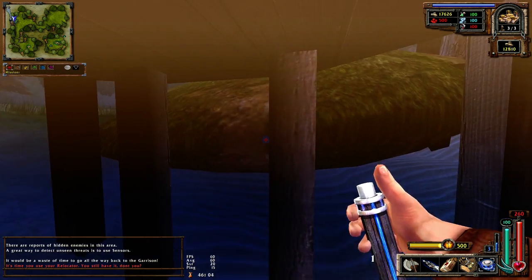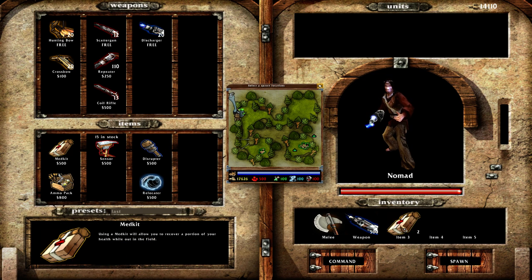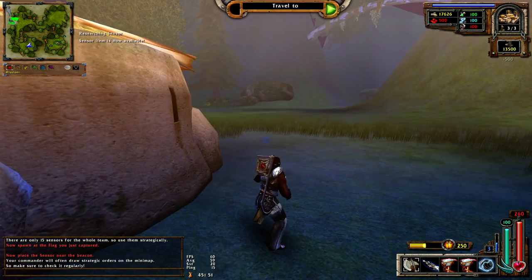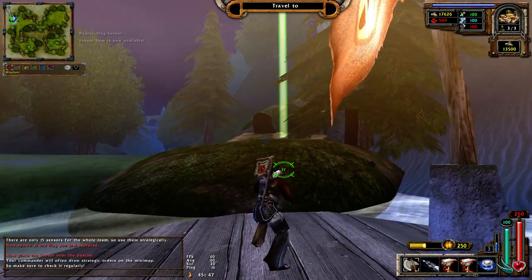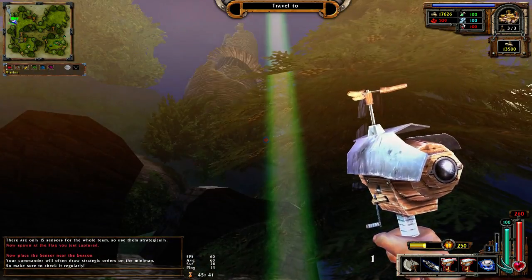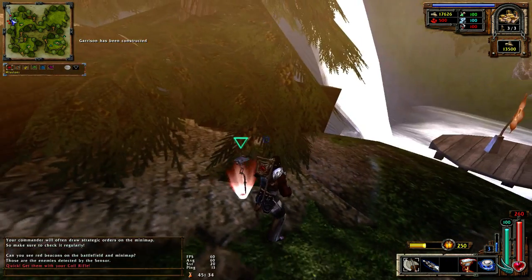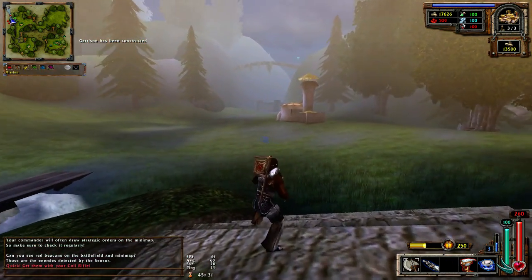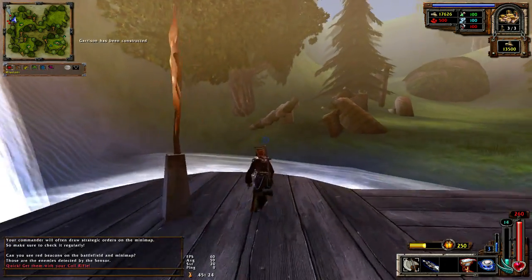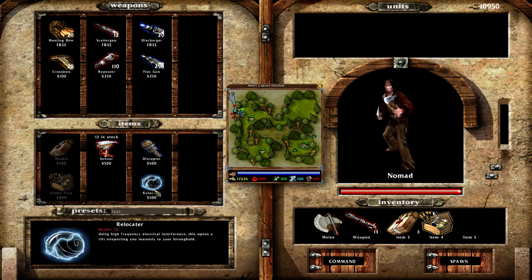Maybe I don't have a relocator. Enter the garrison to pick one up. There are only 15 sensors for the whole team, so use them strategically. Now spawn at the flag you just captured. Place the sensor near the beacon. Your commander will often draw strategic orders on the mini map, so make sure to check it regularly. You can only hold one sensor at a spot. Can you see red beacons on the battlefield and minimap? Get them with your coil rifle - I don't have a coil rifle, so I'll use my relocator to get one.